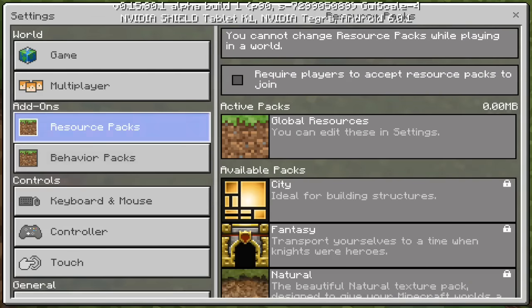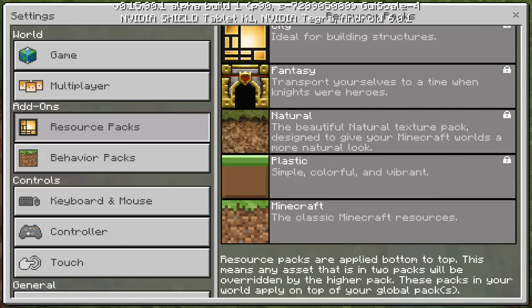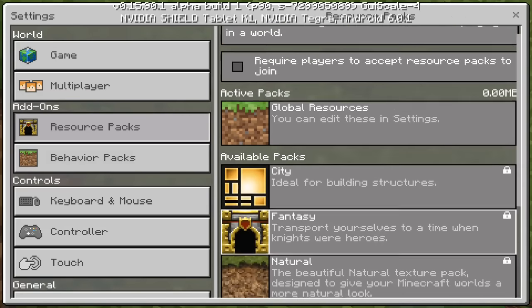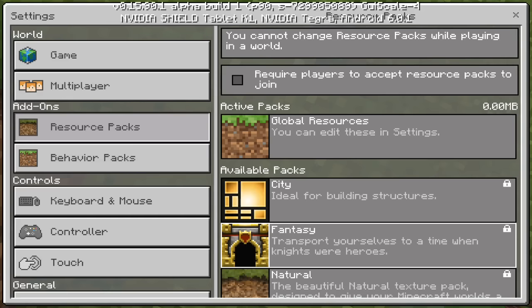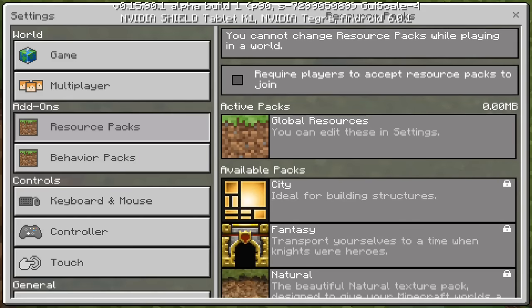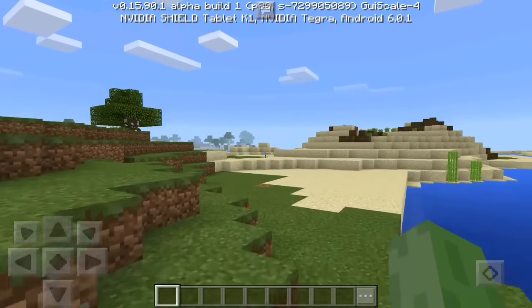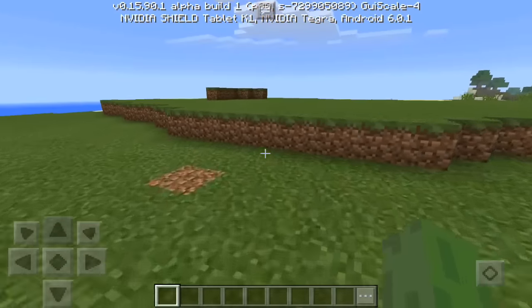Now when you have a resource pack downloaded — like Plastic or whatever — you can actually force people who join your world to download the resource pack onto their device. As you guys can see, it says 'requires players to accept resource packs to join,' so it'll prompt them to download. It looks like that's actually already in the game.